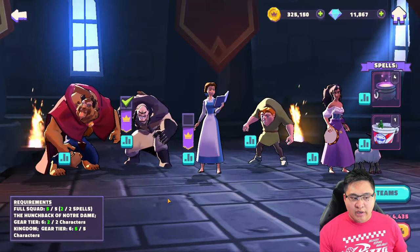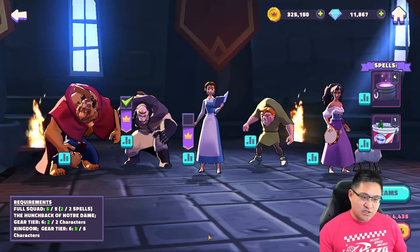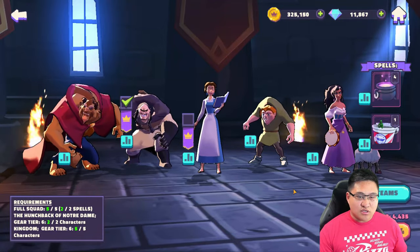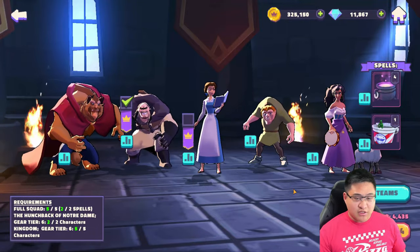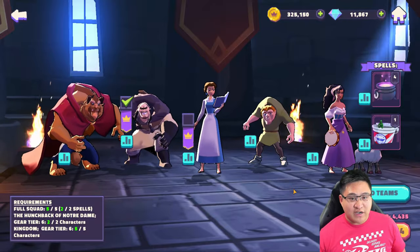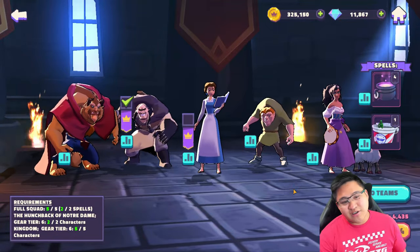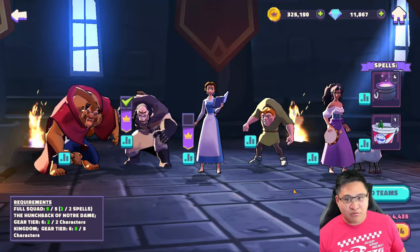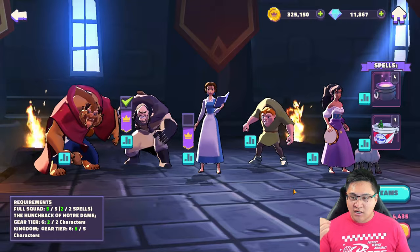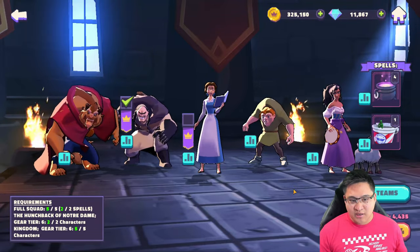I had these guys all at seven stars, except Esmeralda who was four stars at the time of completing Ascension Campaign Stage 1. That was very difficult because Esmeralda at four stars and level 60 only had about 8,000 health. Everyone was geared to Tier 7, except Beast who was geared to Tier 8. So out of five characters, I had four at Tier 7 and one four-star character — not the greatest roster, but I was able to scrum through it. For spells, I used the Cauldron and a Bucket of Toy Soldiers for extra damage, with the Cauldron there for magic to enable Beast's AOE.